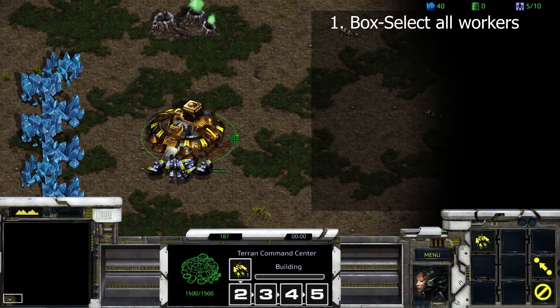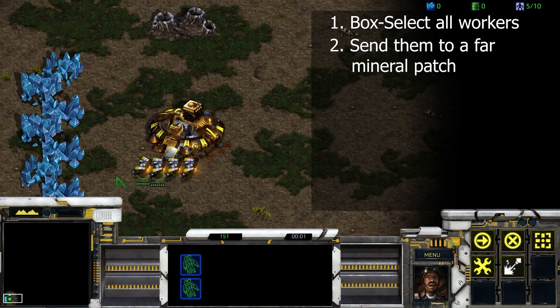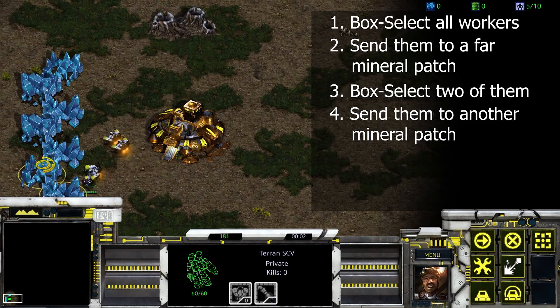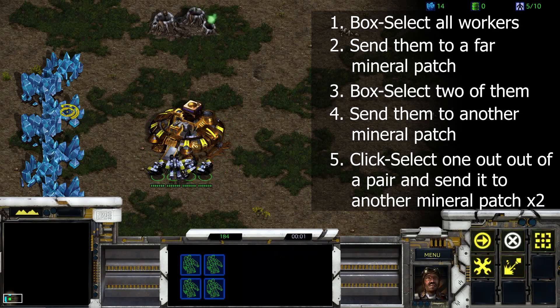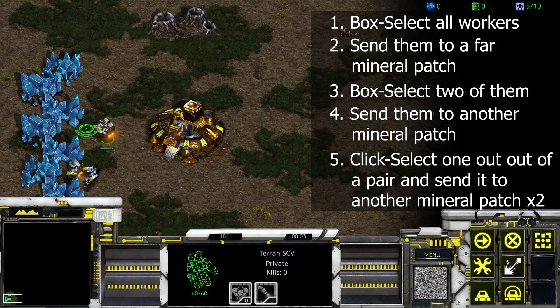SCV starting techniques. Box select: select all of your workers and send them to a mineral patch. Box select two of them and send them to another mineral patch. Then send one from each pair to another set of minerals.